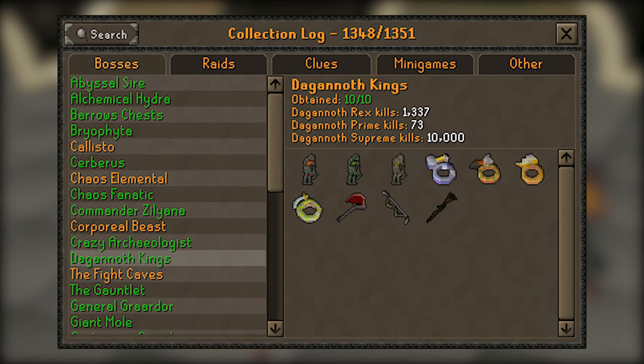For example, easter eggs include searches for 'Settled,' 'Guides for us all,' 'Tedious,' and more. On top of the new search feature, there are a few additional features added: there's now a new counter that will show you the total number of uniques obtained in the log. For example, I've collected 244 of the roughly 1,300 possible collection log slots. In addition to this, whenever you fill in a collection log slot there is now a toggleable chat message. These features were originally available with Runelite, but now that they are integrated directly they will work a lot better — it's really good to have them in the base client.